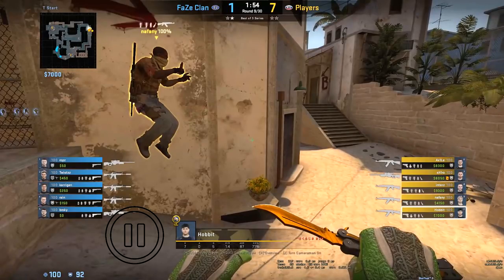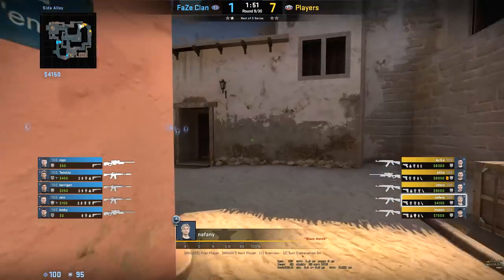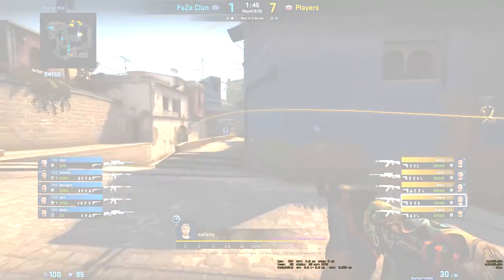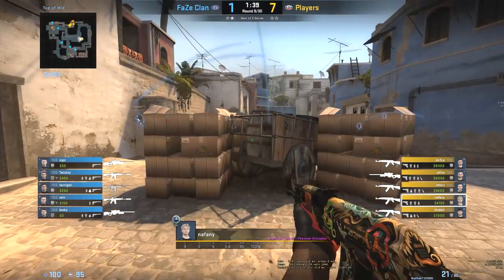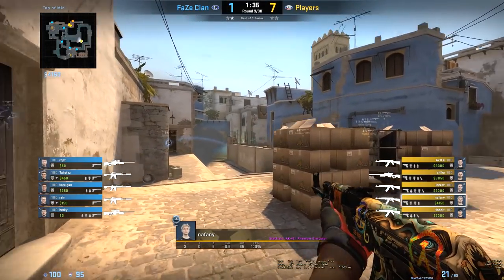In the next example, we'll go over a different mid control variation as shown by Gambit. They would typically send 1A, 1 top mid, then 3B, but in round 9, Gambit sends 4B and leaves the A extremity open. Using a window smoke, a con molly, and a mid flash from Hobbit, Navi crosses to top mid cart. FaZe Clan responds to the mid pressure by throwing counter utility such as the lower connector smoke and the cart molly.